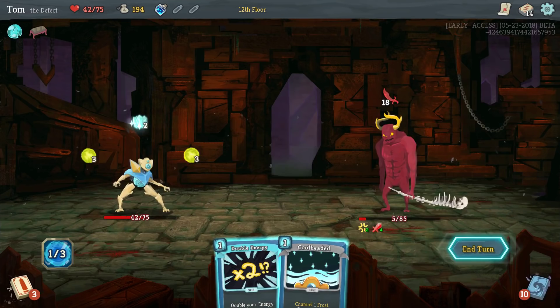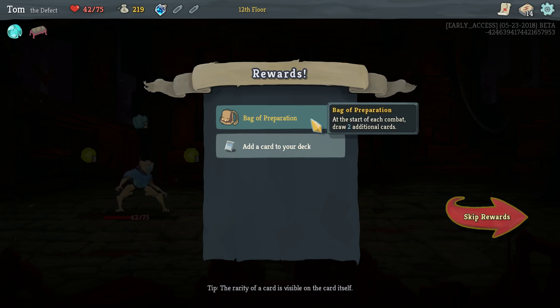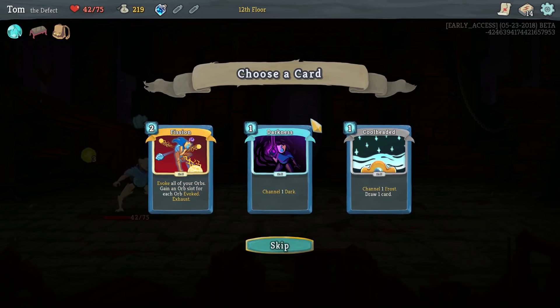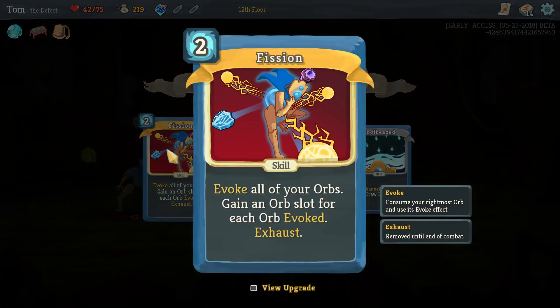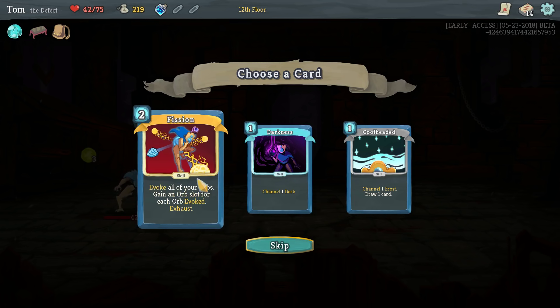That went really well. Start of each combat, draw two additional cards — that's good. These are all good. Fission is actually crazy — all your orbs get evoked and you get a free orb slot for each one. Interestingly, it gets exhausted — I think that's new, I think it didn't used to. If you upgrade it, it's cheaper, but it is still exhausted. That's frankly too many orb slots — you don't really need that many, especially if you've already got a Capacitor like I have.